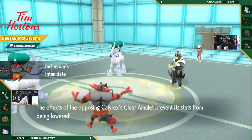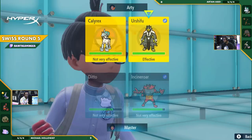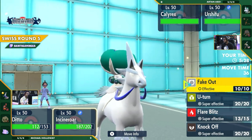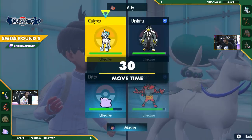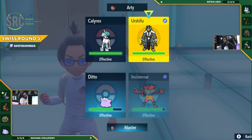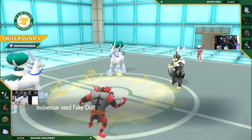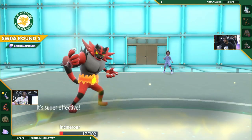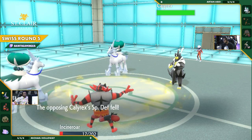Calyrex losing that boost — oh wait, the Clear Amulet. I know that crits ignore defensive boosts on the opposing Pokémon, but do they ignore your own stat drops? I don't think so — I think it just hits as if it were a normal move, with the stat drops as well. And now the Fake Out here — Calyrex looking for some options. Urshifu would be a smart option, a safe option at least. You're guaranteed to get the Fake Out since it has no attack and it's Choice Banded, so you know what moves it's going to throw out.